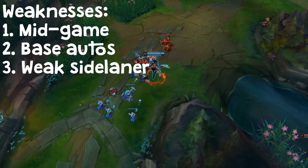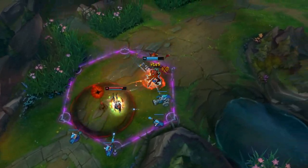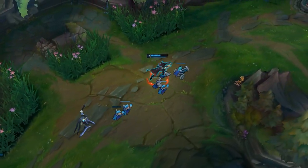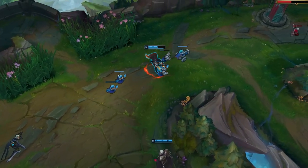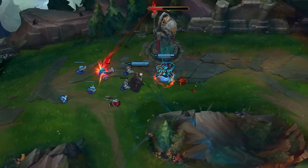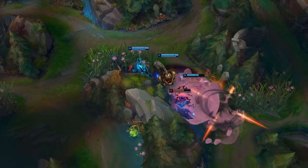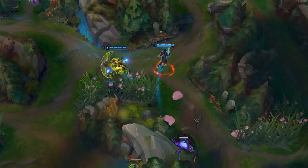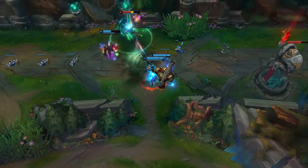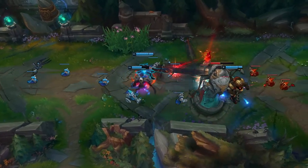Lucian's third weakness is that he's kind of a weak side laner. Most champions I make these videos on are great at split pushing, but bruisers and assassins will likely kill Lucian in a 1v1, and he's not the type of champion that should flank into a teamfight or skirmish. Your main goal should be to side lane to get some farm and then recall and group when the lanes are pushed out. Don't get caught out by randomly pathing through the jungle without vision — look to 5v5 because Lucian does great with teammates who can apply CC and buff him up.